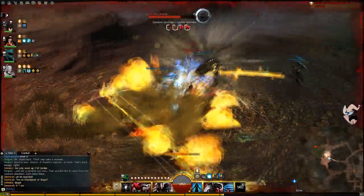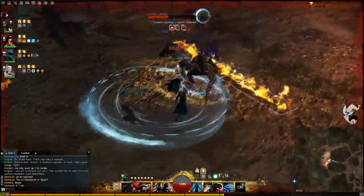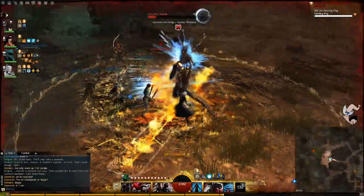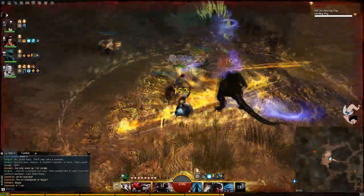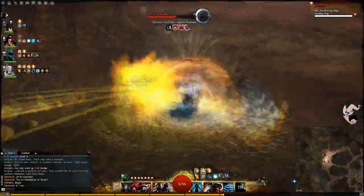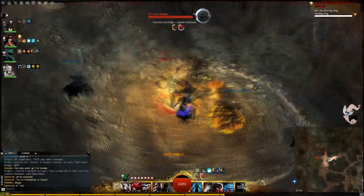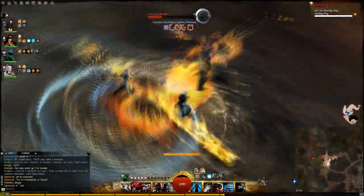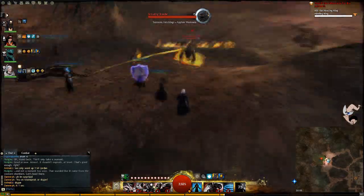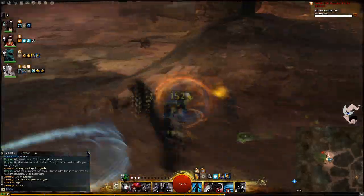We're gonna make some room here so we can fight the boss. Remember you can interrupt their channeling — like right there, daze, and daze again. That's much easier to deal with them when you do that. I'm also blinding them with the AoE blind from pistol offhand number five, Black Powder, and dazing. It's pretty easy to be honest once you know how to deal with them.